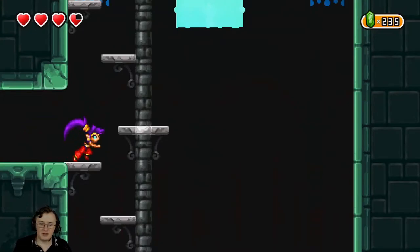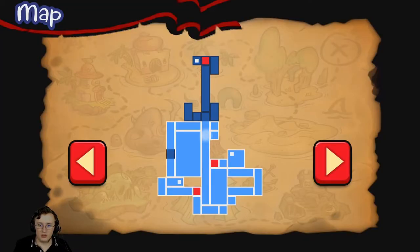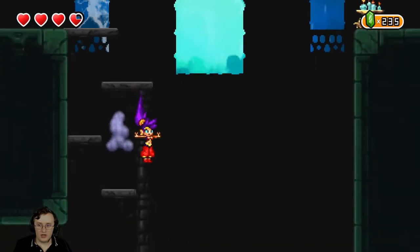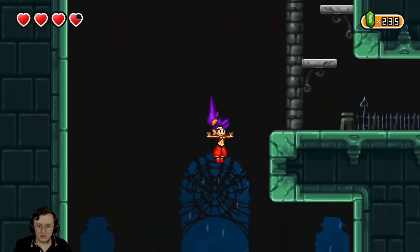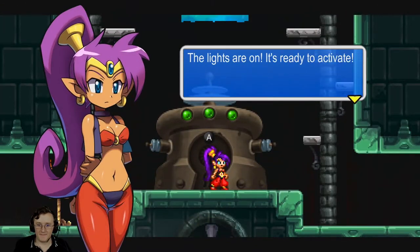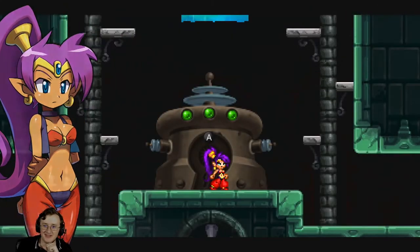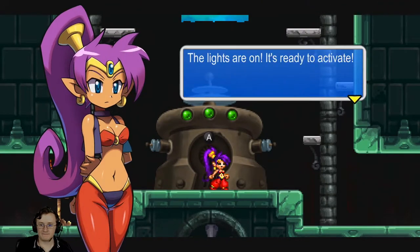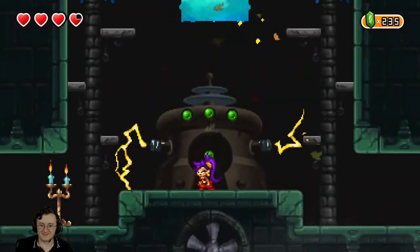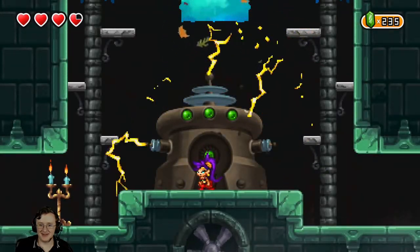We're gonna go ahead — I think it might be a future ability as well. Oh wait, I probably should go down here because we activated the machine. I like how she's just T-posing as she falls. The lights are on, it's ready to activate. How do we activate it? There — got a tea bag on him. Now what does this do for us? Oh wait, it's an updraft!